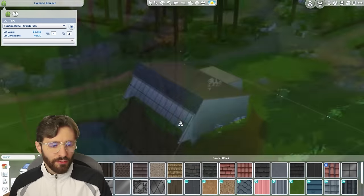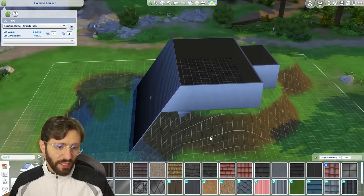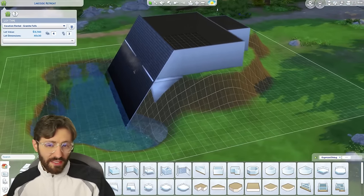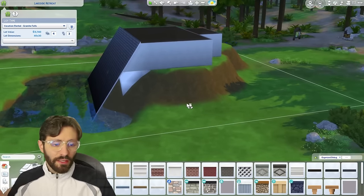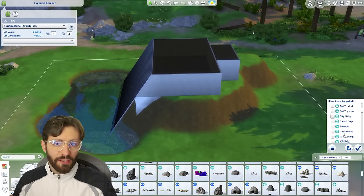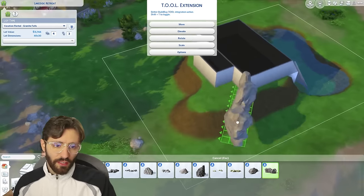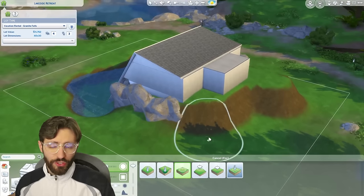For the cliff itself, I wanted to make it look natural, so I used some rocks and stones from the debug and the live edit catalogs. One thing I was talking about while building was that I usually take into account the place where I'm building. Since this world from Outdoor Retreat has a lot of rock formations, cliffs, and stones, it made sense to have a cliff and some rocks. To make it look intentional, I used rocks from the same pack - Outdoor Retreat. It looks more blended in because you're using objects that are placed around the world. If you use a lot of the same stuff you see around, that's good for immersion.